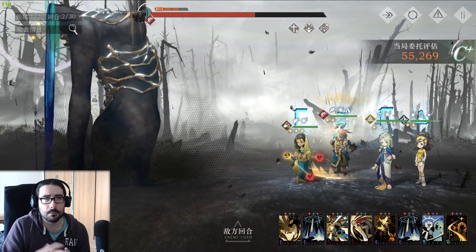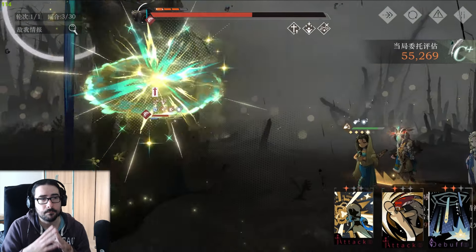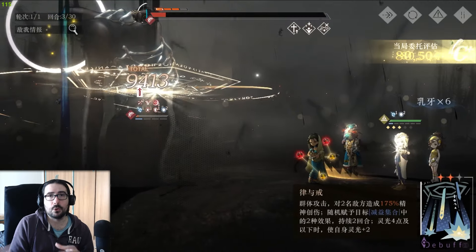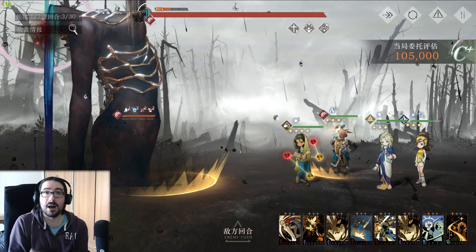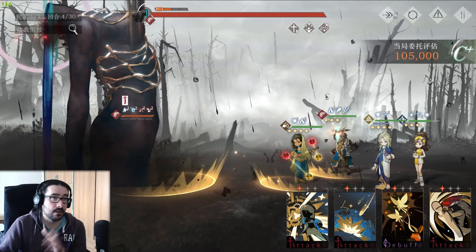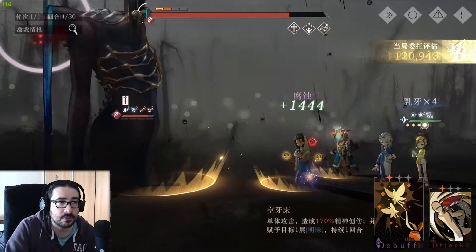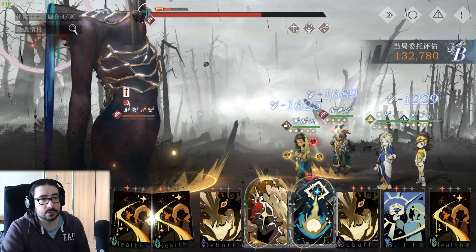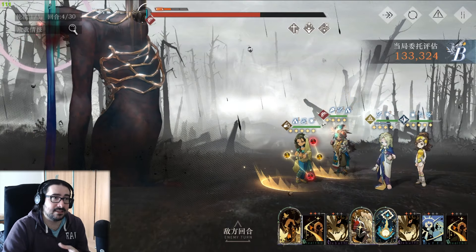If you need a global debuffer that also deals a lot of damage — surprisingly a lot of damage even at P0, and it becomes kind of a carry at P5 depending on your investment — that's a really big surprise for a character supposed to be a support. He has a debuff that is global: damage taken plus reality and defense shred by 15%, and the global debuff gets up to 30% at level 3 of the card. It's a really decently chunky debuff, AOE, hitting everybody.